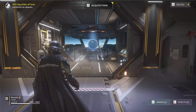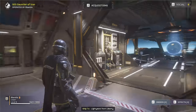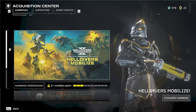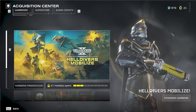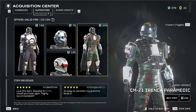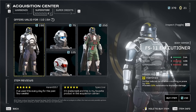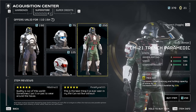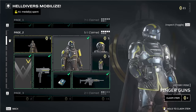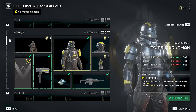Your gear is going to make a difference as well, and some of it comes from acquisitions. You've got a few different currencies: requisitions for purchasing stratagems, samples you find on the planet, medals you earn by completing missions, and super credits which you can find in the world on your season pass. You can technically buy super credits, but I'd advise against it — just through a couple of season pass pages I've acquired some anyway. The armor you can buy there, I can find the exact same armor in the regular pass, so you don't need to pay for anything.